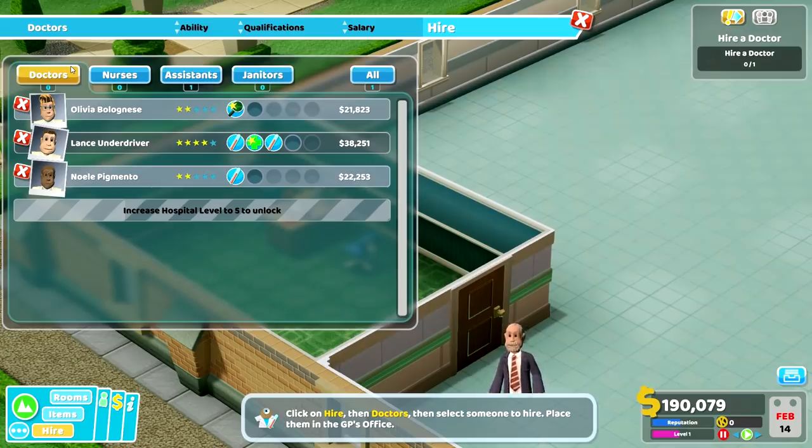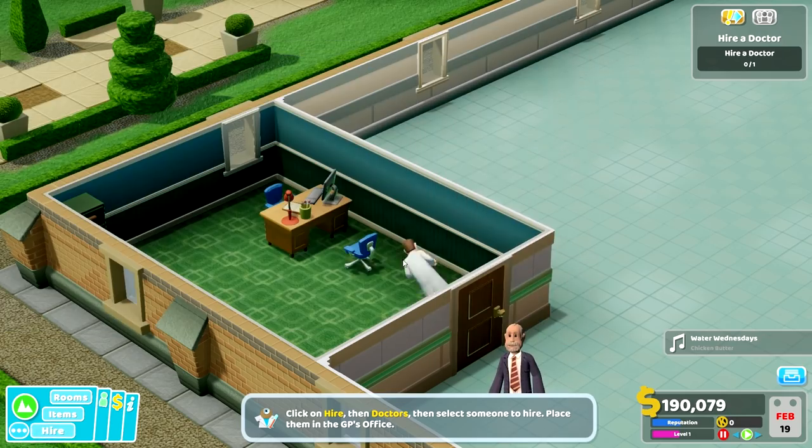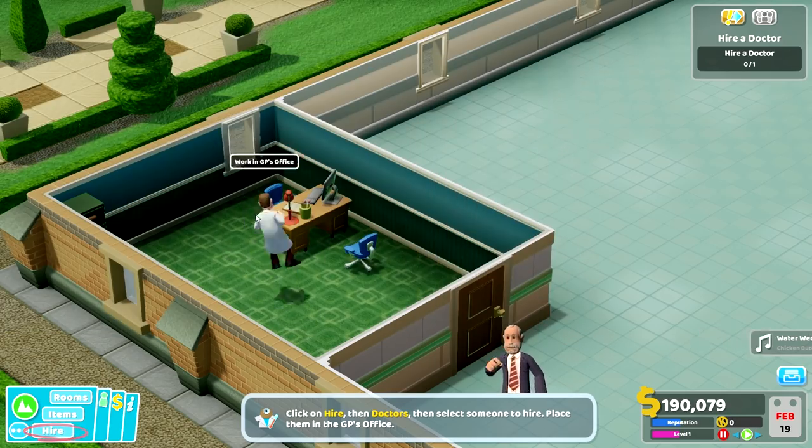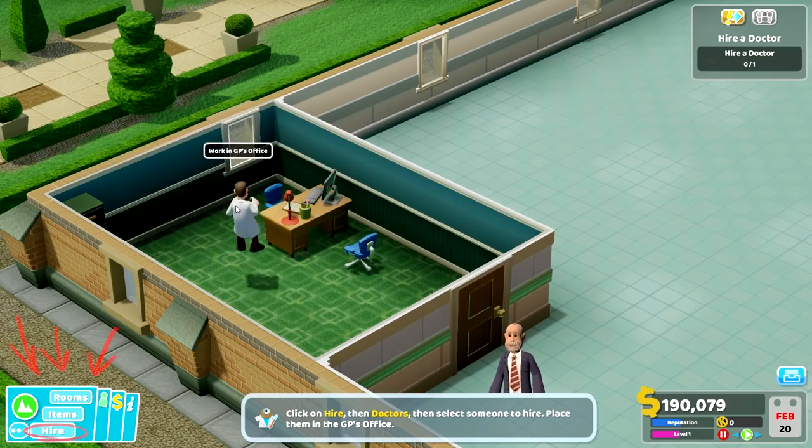Now we get to hire a doctor. We have Olivia Bolognese, Lance Underdriver and Noelle Pigmento — what fantastic names they are indeed! I'm going to go ahead and click on Lance Underdriver today. Now you sit there, sir. Look at him floating around there. That is way too much fun. So we have hired our doctor.